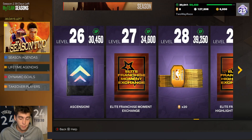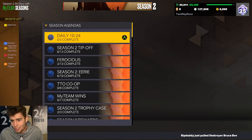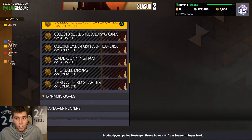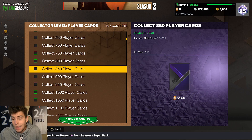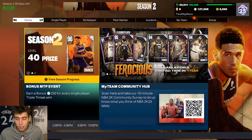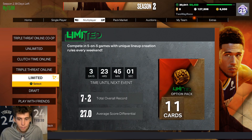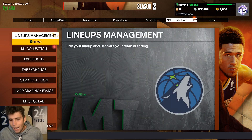There are only nine centerpieces available right now, and supposedly a dark matter reward is coming this season — it'll be interesting to see what 2K does. Maybe another collector level milestone around 1,100 cards, maybe a weekend event — I don't know exactly what 2K is planning, but right now there are nine attainable centerpieces in MyTeam.